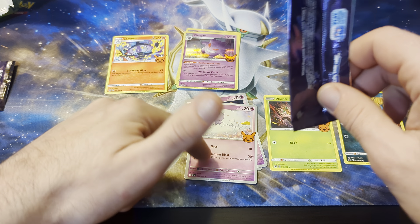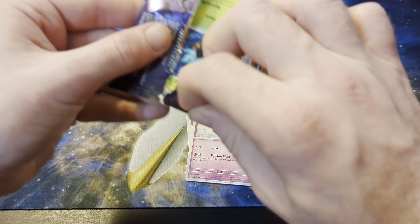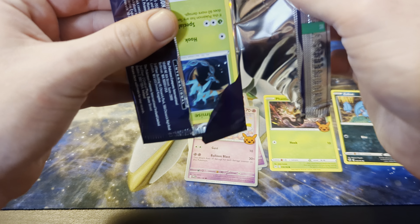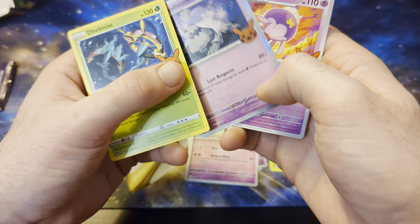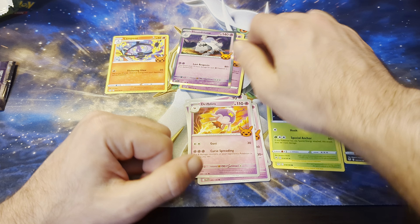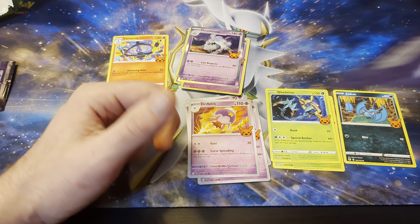And I'm looking at the set logo on these and they're all different. So I'm guessing these are reprints from other sets that have recently come out, just tailored to Pokémon that thematically fit Halloween. Ooh, there's Houndstone — and the silver border. So is that like the reverse holos, and the ones with the yellow border are, like, super rares? I don't know.